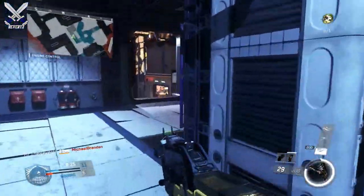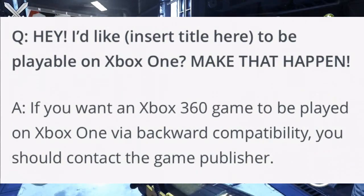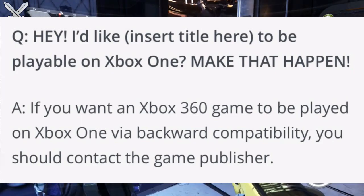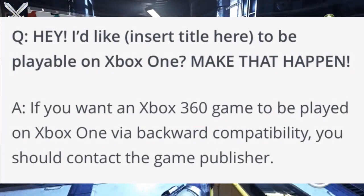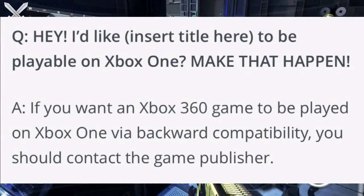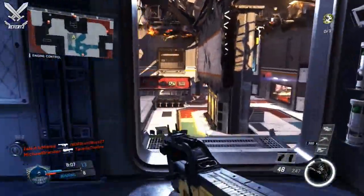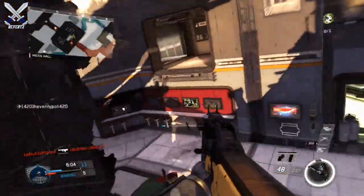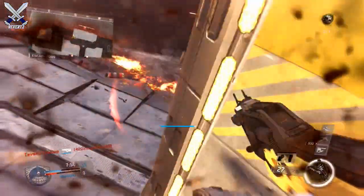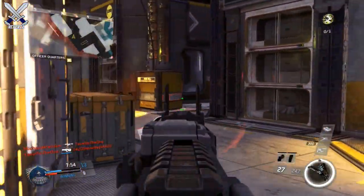Who you should actually be contacting — via Twitter, email, or any social media — is Activision, according to a blog post by Major Nelson right here. It says: 'If you want an Xbox 360 game to be played on the Xbox One via backwards compatibility, you should contact the game publisher.' So that is Activision. Go ahead and redirect your tweets and social media messages to Activision, because they are the ones in charge of making Black Ops 2 backwards compatible with the Xbox One.